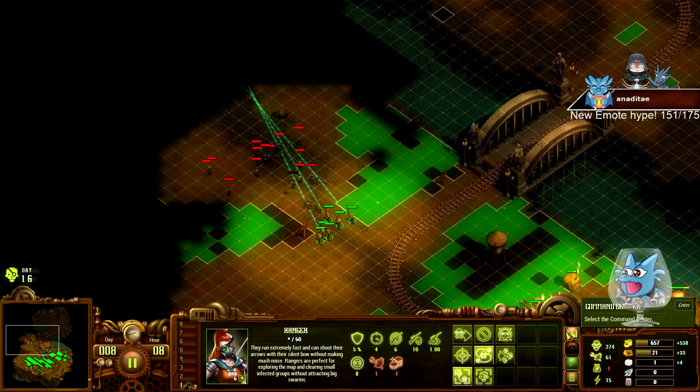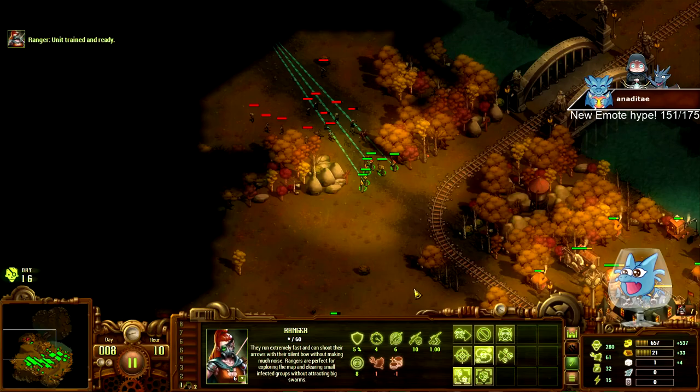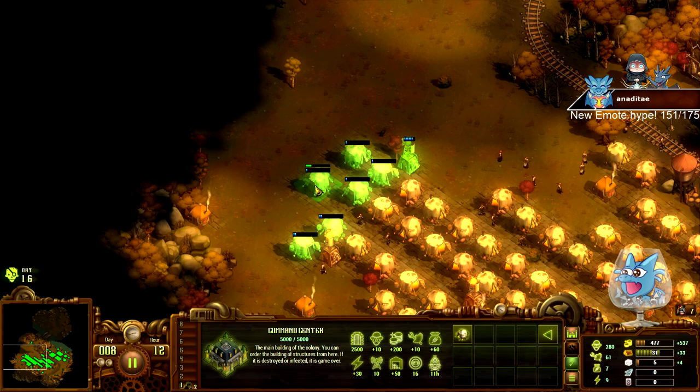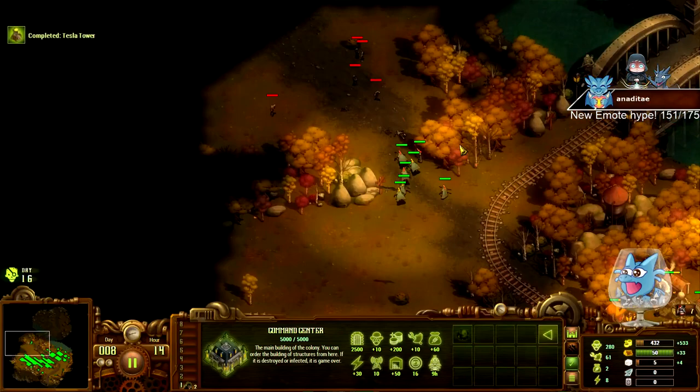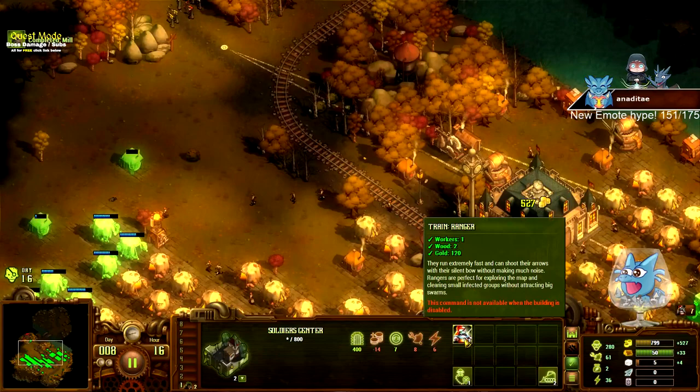Alright, eight more days left. What was the goal again? 300 population - okay, we nearly have that. I was waiting for my stone. Building completed. Oh here we go again - that's going to give us 300 population already, so we don't really need more.